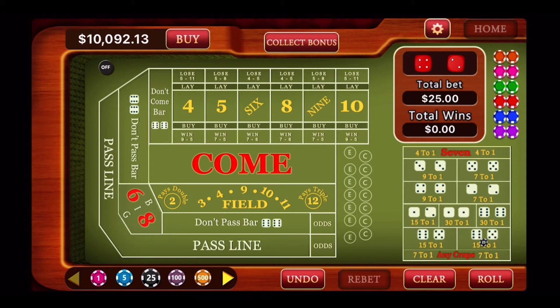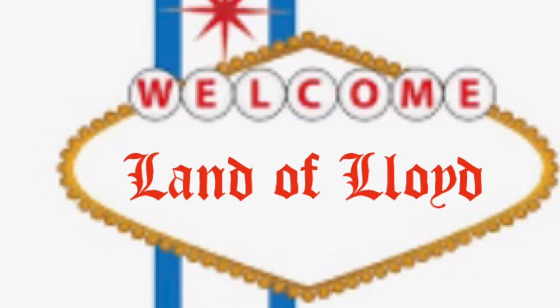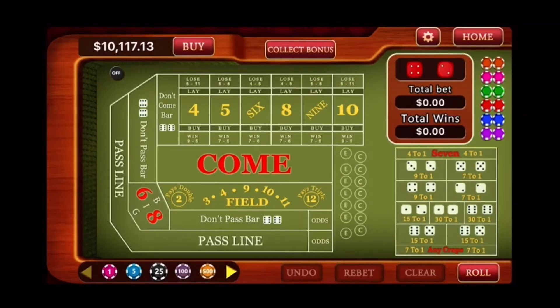So let's see how this works. My beginning balance is $10,117.13. We'll play a few times and see where it ends up. The first thing we're going to do — there's no point established, so we're just going to roll until we see a seven. Seven out, pay the line. So we have a seven right off the bat. Now we need to wait for a point to be established. They're coming out. Four. The point is easy four.